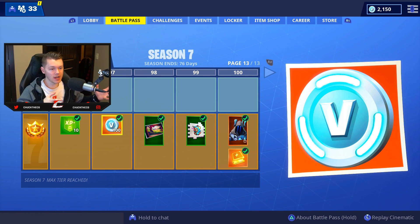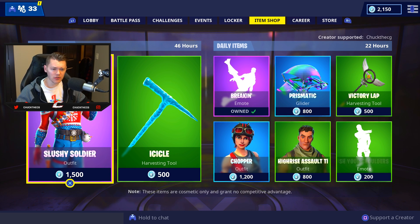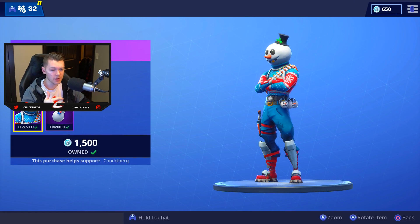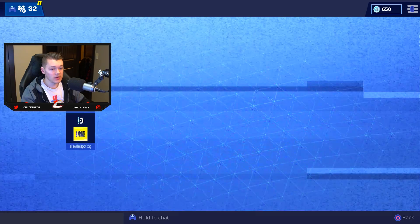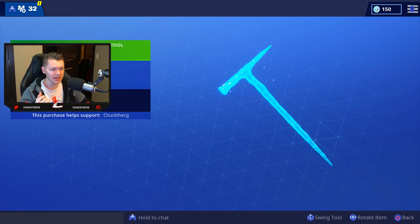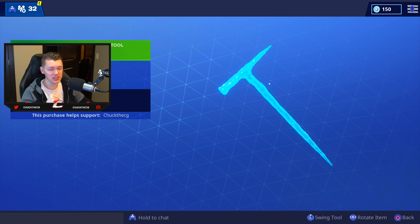That is free V-Bucks given back to you simply by playing the game. Going over to the item shop right now, the Slushy Soldier skin is 1,500 V-Bucks — so by saving your V-Bucks from the battle pass, you basically got a free skin just for grinding it out and spending time in game. I'm actually going to go ahead and buy this one and the Icicle Axe as well. It's only fitting, and it looks super dope.